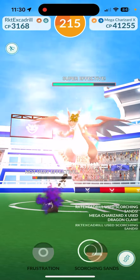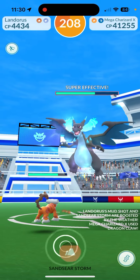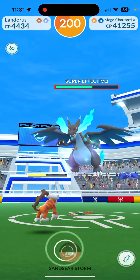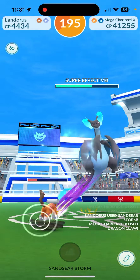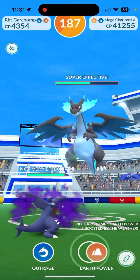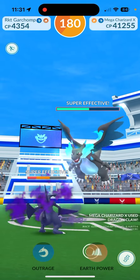Scorching Sands — there we go. We're gonna use Landorus here. We should be able to get this halfway before we need to re-lobby — at least that's my goal. Sands Storm — got it. Shadow Garchomp. We're making pretty good time here.